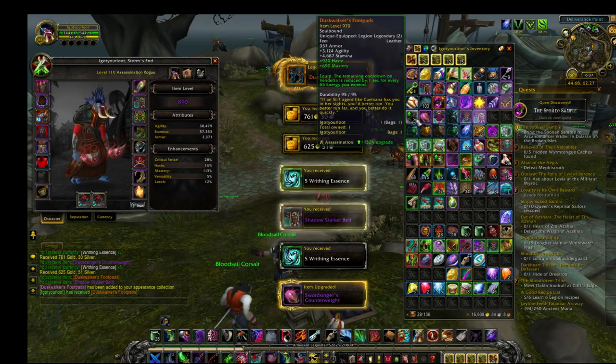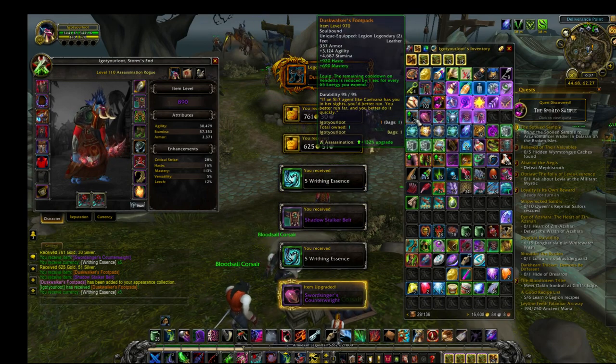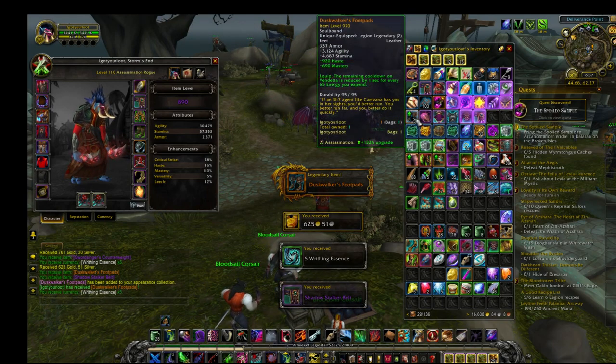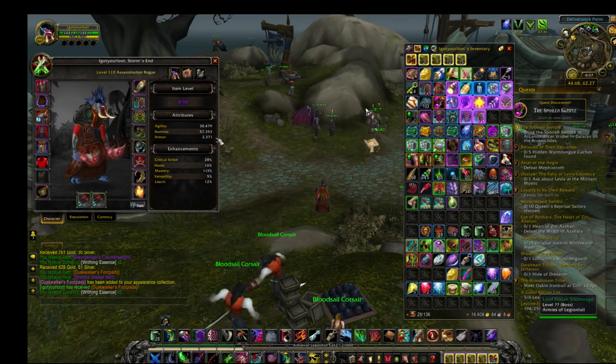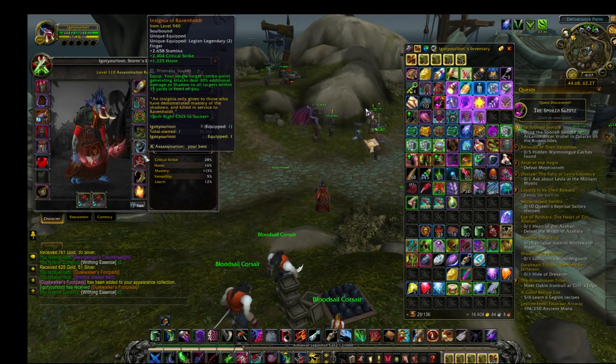870 Timeforge. And there's another one. The main cooldown on Vendetta is reduced. That's okay - I don't know if it's a BiS slot, but that might be something I'll use. Can I swap that out? I can.